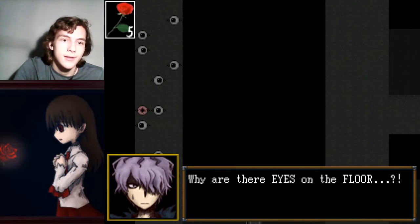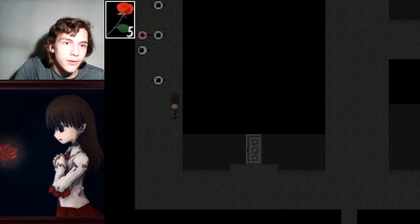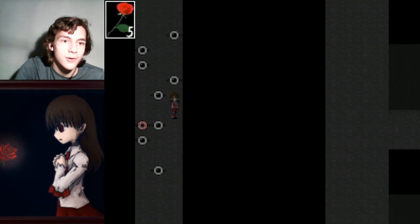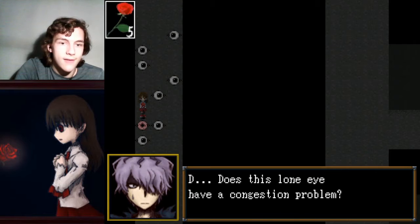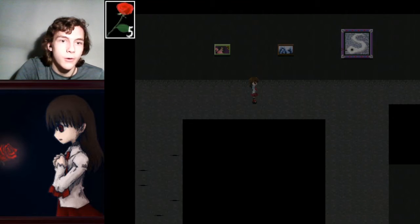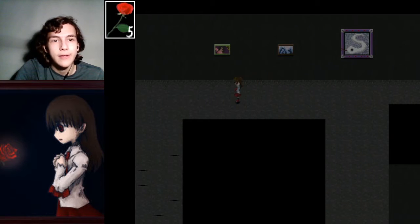What is that? Gross — those are eyes on the floor? One of them looks hurt. Let's try to help them. Try not to step on an eye. I want to help the guy who's already here. Does this lone eye have a congestion problem? I think this game is tile-based, so if you click, it'll always move you at least one tile. You can't move like half tiles — it'll just round to the nearest tile. Yeah, that's good to know.